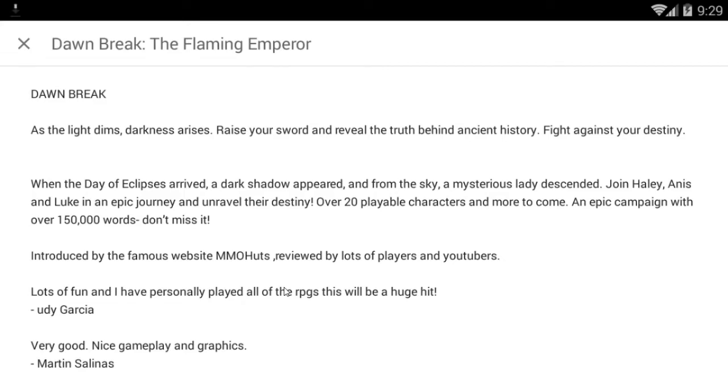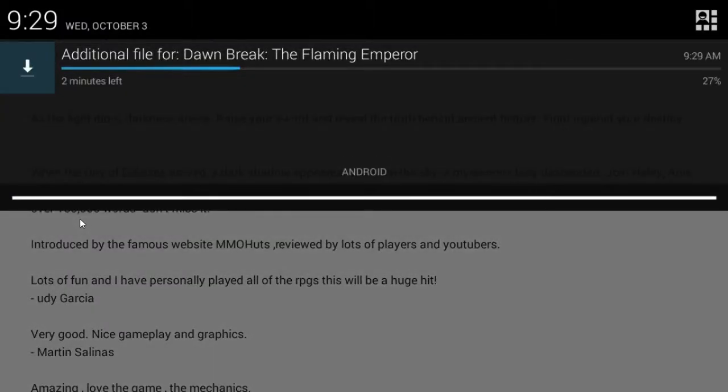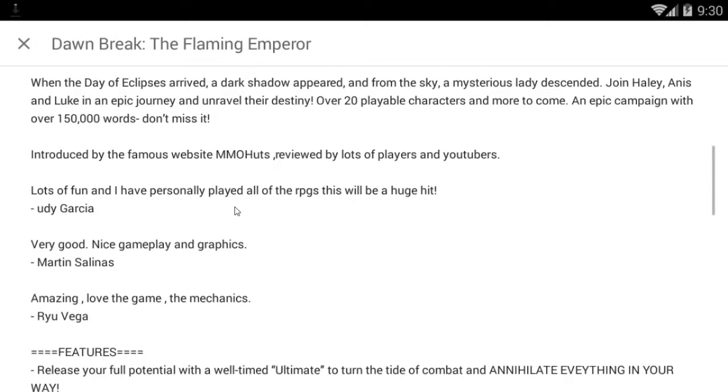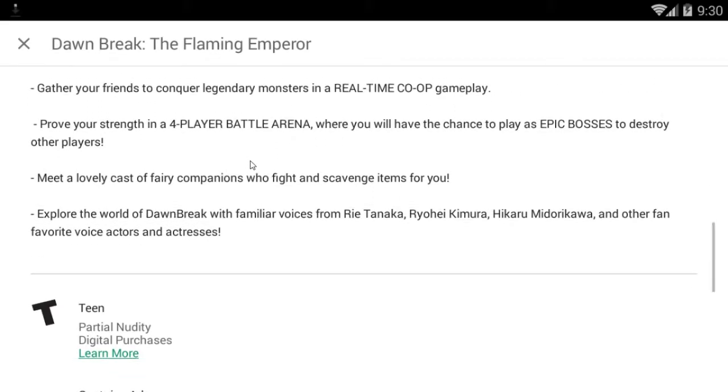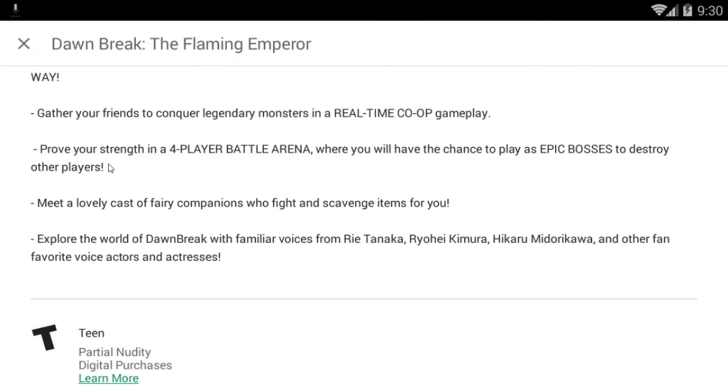Apparently I didn't update the game, so that's what we're doing right now. I wanted to take a look at the dialogue here — in the features it has real-time co-op so you can team up with friends and play, and it also has PvP, like a four-player battle arena where you play as a boss to fight the other players, which I find really interesting. I really want to try that out.